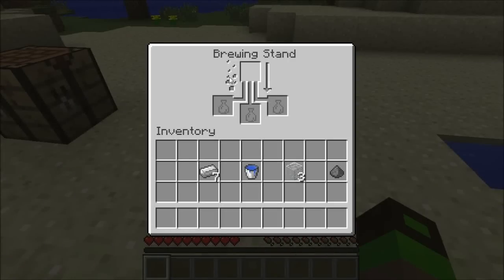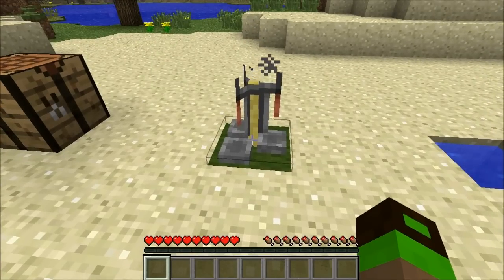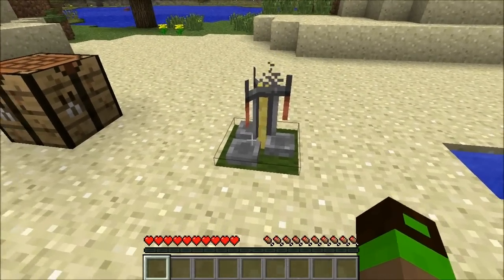You can right-click on the brewing stand and it gives you the interface. A possible note is that this can only be mined successfully using a pickaxe.